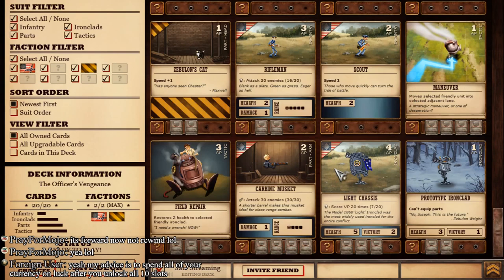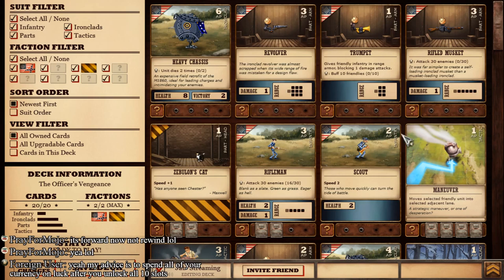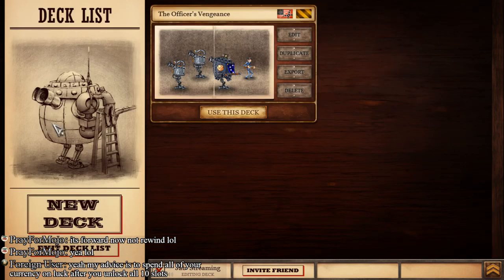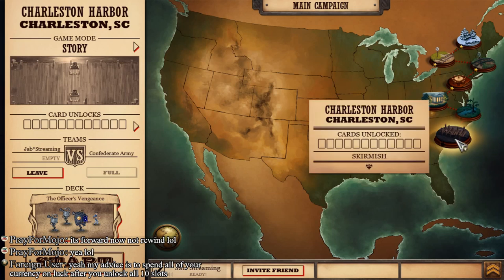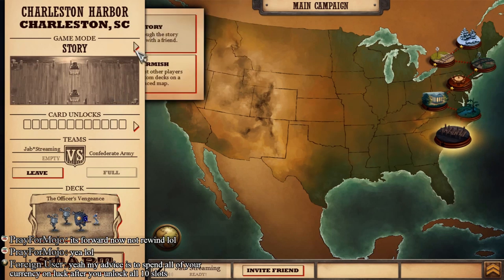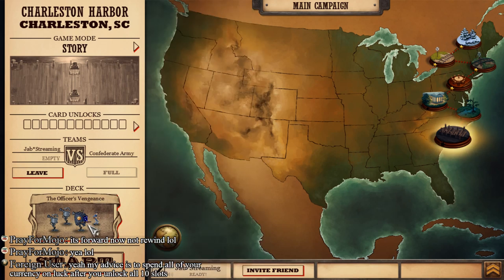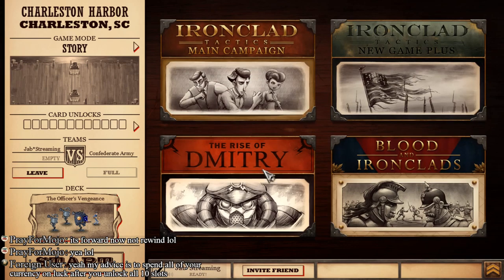I can keep editing my deck however I see fit. If you want to get everything in this game, you've got to get quite a bit of cards. I can't think of any other game that has this kind of design. The bonus challenge is using mortars, and don't attack with ironclad weapons. Oh, here it is - this is the DLC right here. We have the New Game Plus and the Rise of Dimitri.